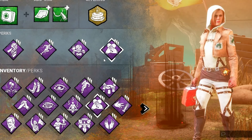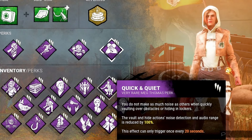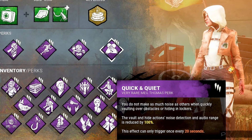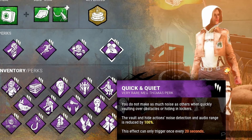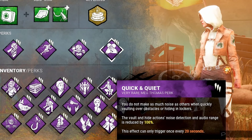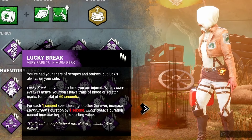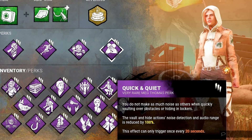There is an honorable mention that could be used instead of Empathy: Quick and Quiet. The whole point of this build is disappearing, and Quick and Quiet gives you the option to take a quick vault around a window or pallet silently, opening up extra avenues to disappear. This could be a lot of fun, but I think Empathy overall is more consistent because you want to consistently get your Lucky Break charges back. Quick and Quiet is a solid alternative if you want to be extra sneaky — you can sub it in for Empathy with no problem.